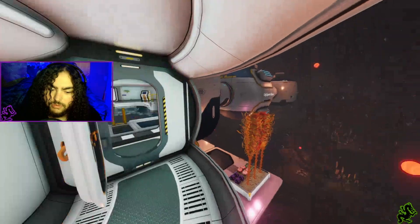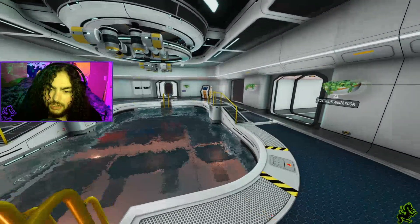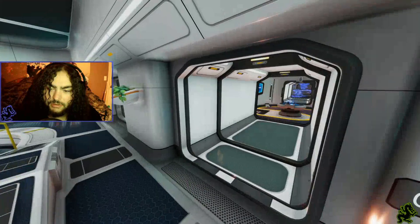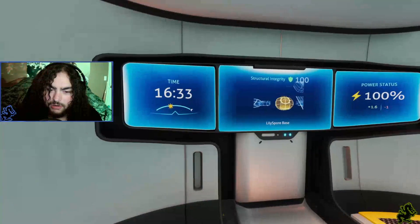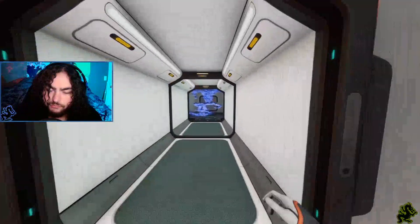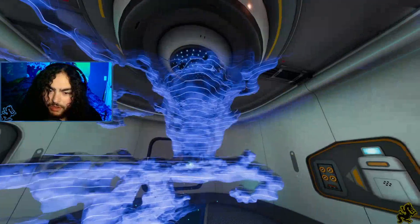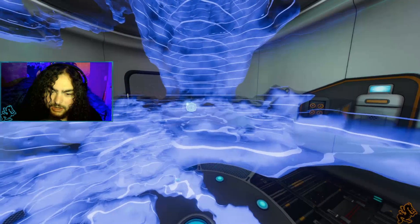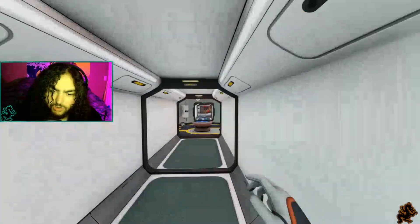Come through here — just your basic moon pool with a few lockers and some music. Here we have the control and scanner room together. You can check your power status, the time, structural integrity, all the things you need to know. Look at how far we came — all the way down there. It's crazy how we extended all the way through.